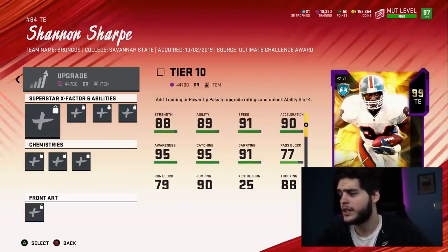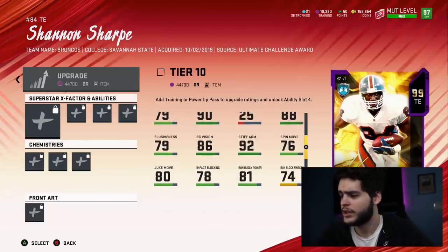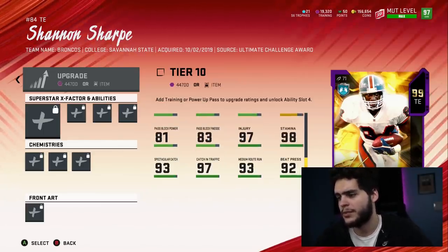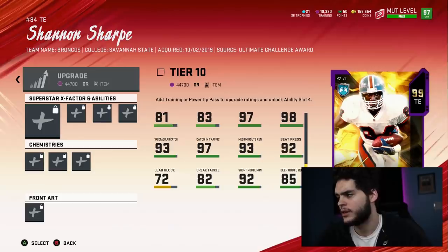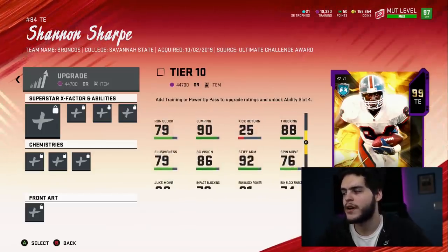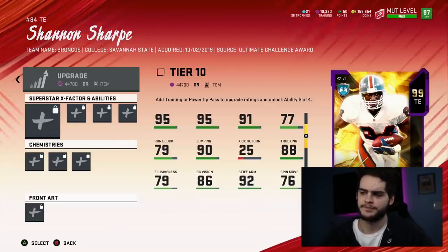Shannon Sharpe has 88 strength, 89 agility, and 91 speed — with John Madden and Sprinter he gets 94 speed, which is really good for a tight end. 95 catching is great. Pass blocking is decent, run blocking is decent. Trucking is good, stiff arm is great, juke and sprint are a bit low but that's fine for a tight end. 97 catch in traffic is really good, 93 medium route running is amazing, 92 beat press is really good. He's very well-rounded and athletic, but his route running for a 99 card is probably only mid-95s. His catch could be a little better, his run block could be a little better. I'd probably rather go with a different tight end, but there are many benefits here.